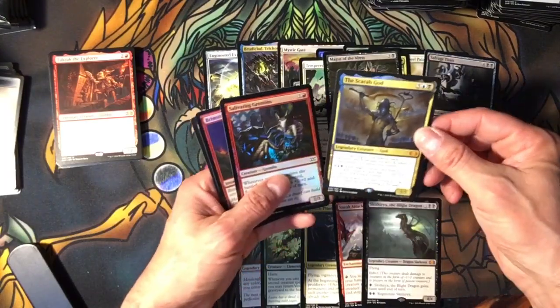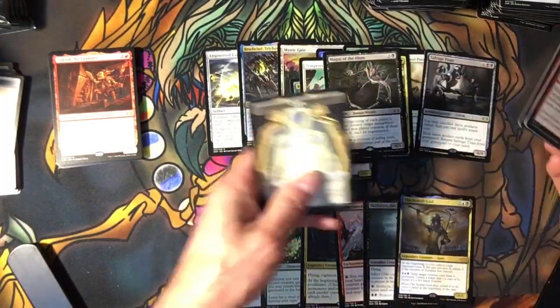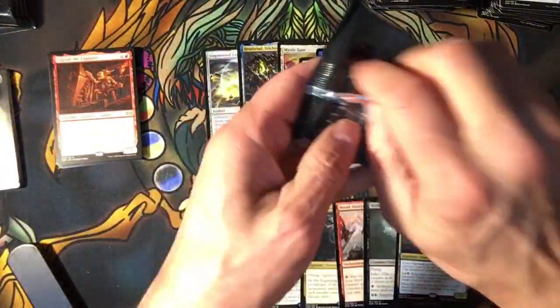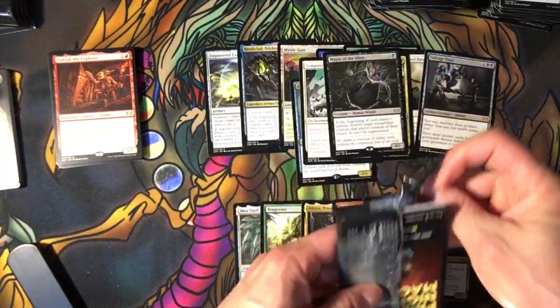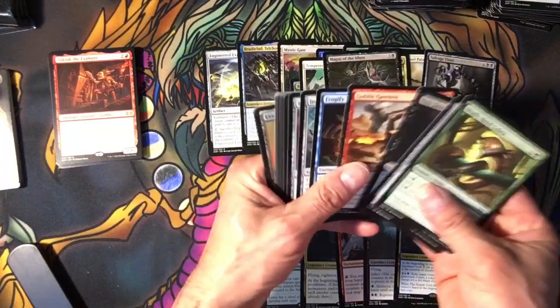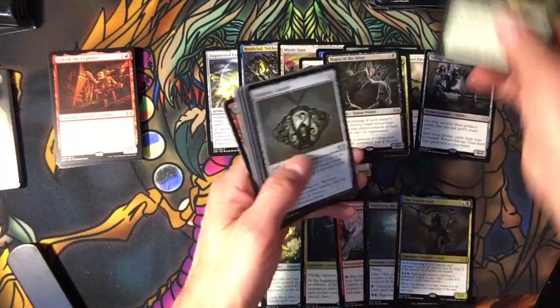A Scarab God — he is a mythic. I'm not getting many rare or mythic foils. I think I pulled two all together from the other box. I mean, I usually pull more on regular boxes. So I don't know.